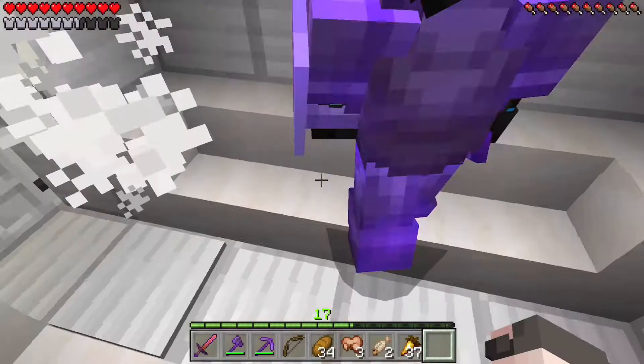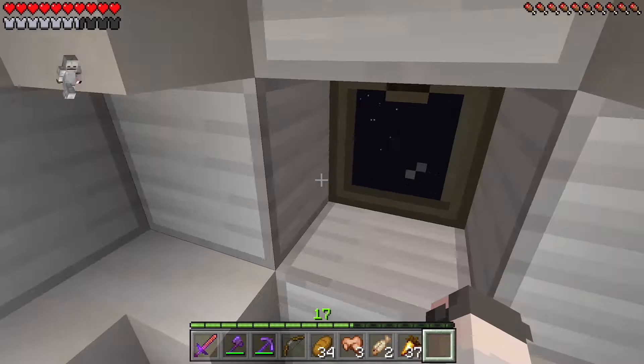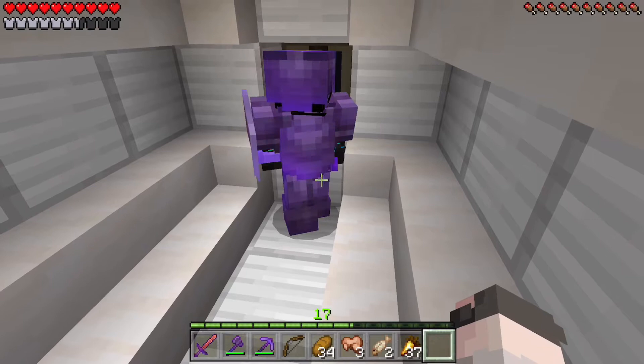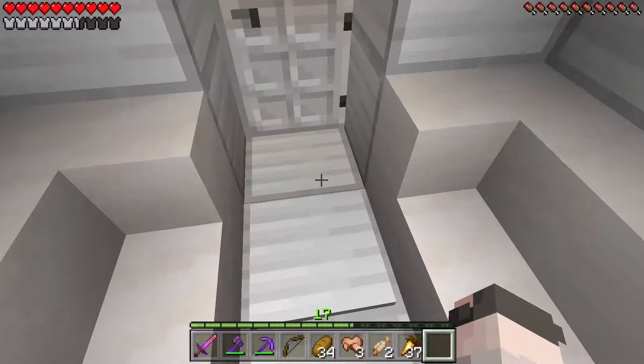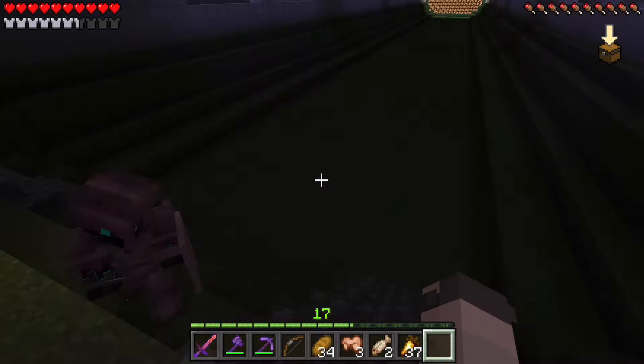We've landed and attached to the space station. I haven't seen it from the outside yet - I got a tiny glimpse of it. Let's just go in and see. I'm gonna let some fresh air in - wait, no. Well, I'm wearing my space suit so I'll be fine. Ow, took some fall damage there. It's massive, and there's a freaking bat here!